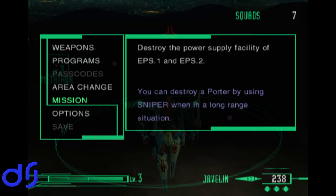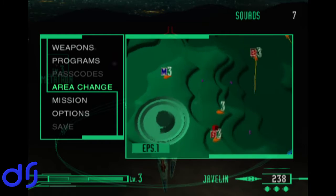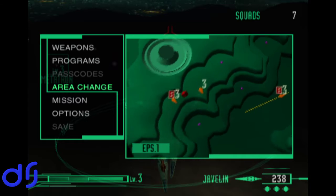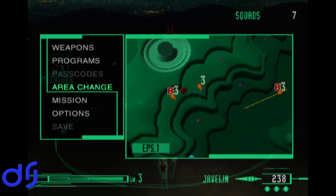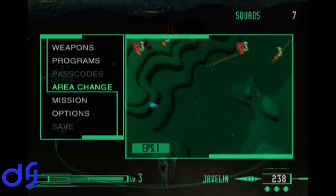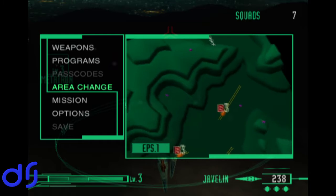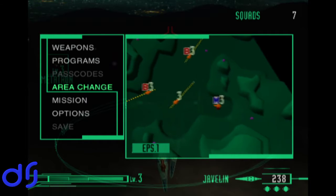If we just review our mission objective: destroy the power supply facility of EPS 1 and 2. You can destroy a porter using a sniper in a long-range situation. And if we take a look at the area map here — we've got a red spinning cube. I don't think that means Metatron. Maybe we should go check it out. We see that there's a bunch of porters — a whole lot of porters. We're gonna want to destroy those to release the vector trap and see what we get.